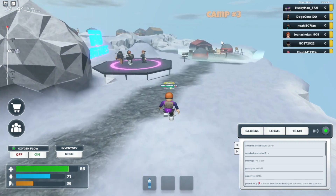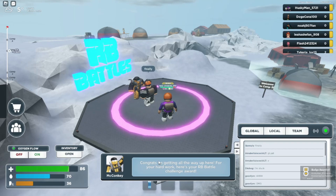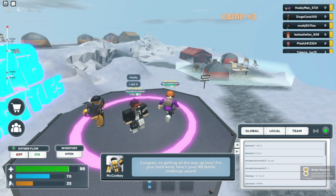One pair of pants later — once you've reached Camp 3, stand over here and you should get a badge right here.